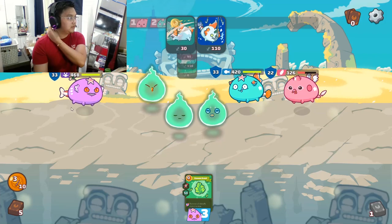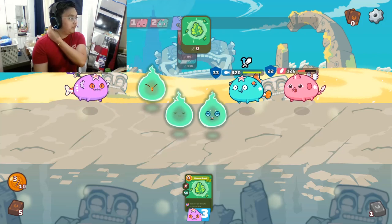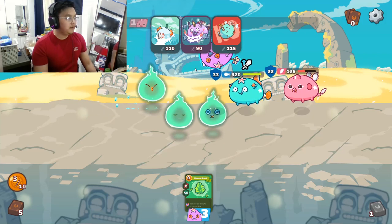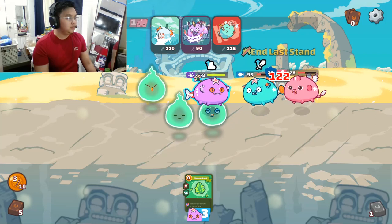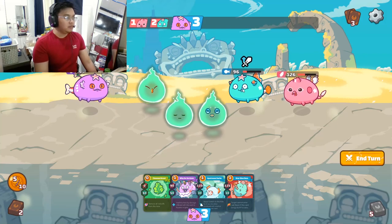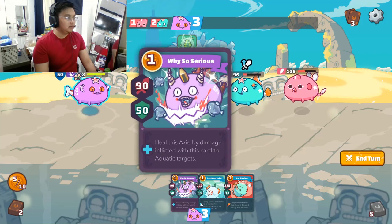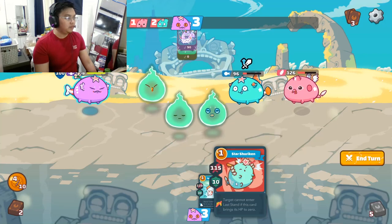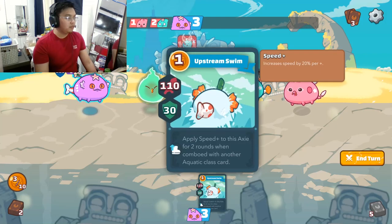This is good for us since he's doing some damage, which we can heal up with our Why So Serious card. We can remove the Morale Down with the Vidance. He's in kill range now. So we can go for the high armor cards — Vidance and Why So Serious — and to make this safe, add one Star Shuriken. We'll save the Upstream Swim since it offers more armor than Star Shuriken.